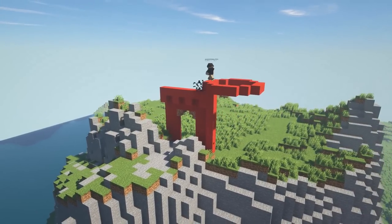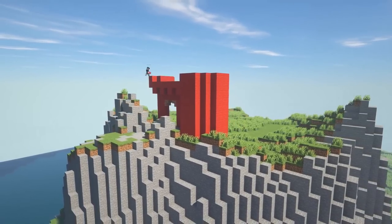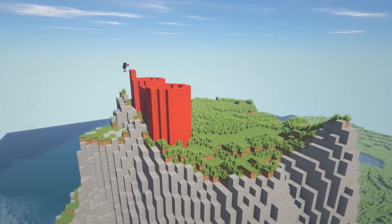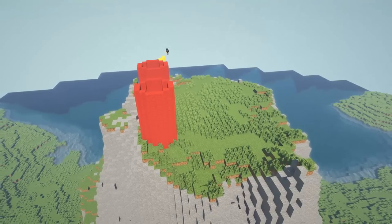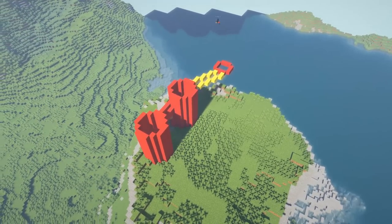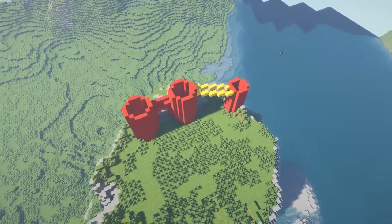Now I'm working on the gate for the castle and making it all out of wool, because it's something a lot of build teams do — they build completely out of wool first and then texture the build later. I'm specifically thinking of Westeros Craft; the only difference is they have stairs and slabs out of wool to get all the detailing in first, and then go through with brushes or special commands and do all the texturing in one go.